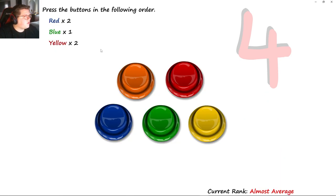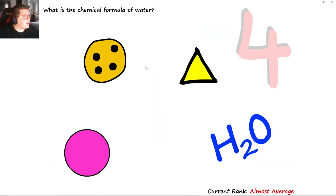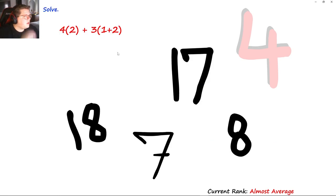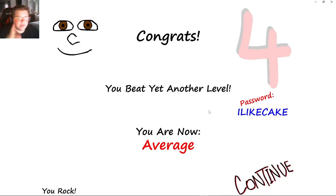Press the buttons on the foot — red twice, blue once, yellow twice. So red, blue, yellow. What is the chemical formula of water? H2O. That's a lot of math — that's eight, eight plus three is nine, eight plus nine is seventeen. 1, 2, 3. You did it last game — I'm not going to fall for it again.